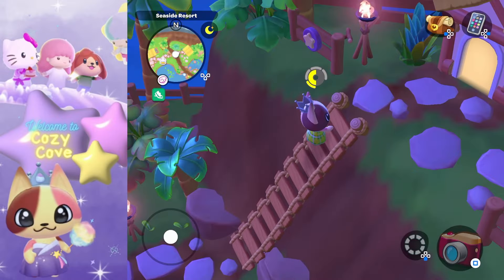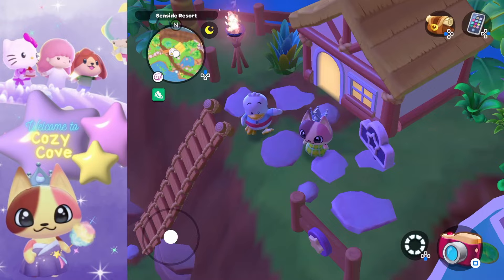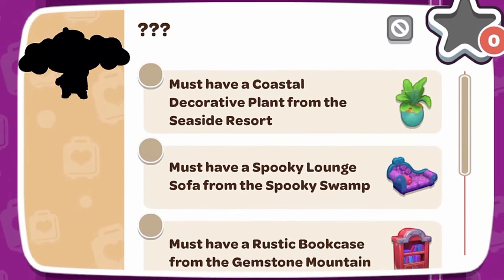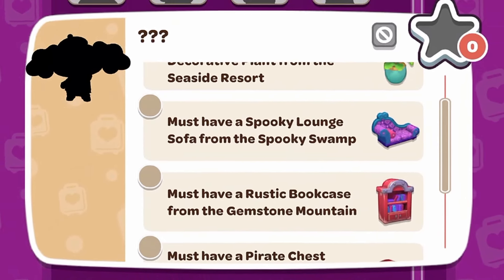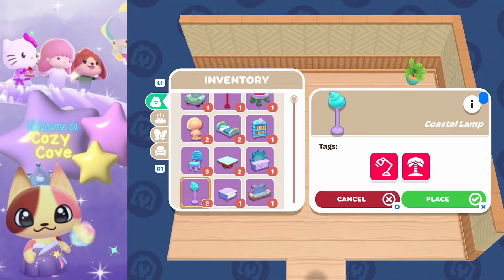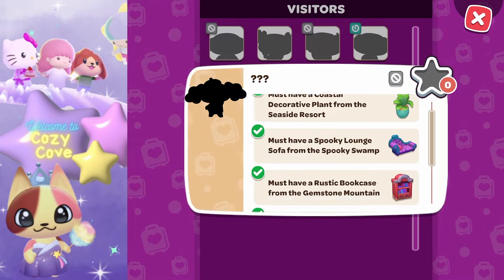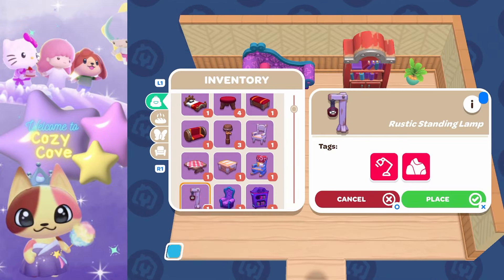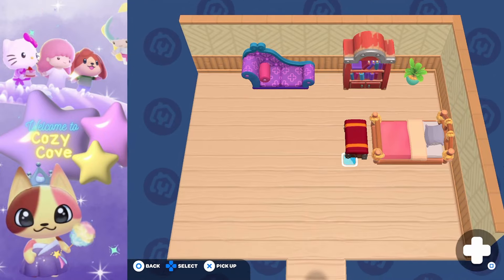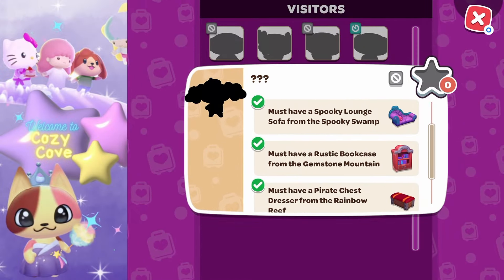On to the next cabin, still in the seaside resort area. This one has very specific requirements: the coastal plant from the seaside resort, the spooky lounge from the spooky swamp, the rustic bookcase from gemstone mountain, the pirate chest from rainbow reef, and the tropical bed from mount hothead. Let's go ahead and gather all five items and place them inside.